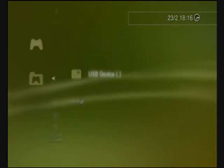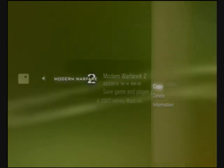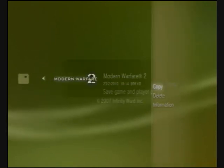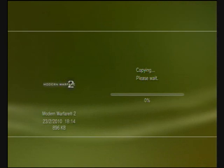First of all you need to go to USB and copy the file we give you. Make sure that's copied onto your PlayStation — just put it onto a USB.